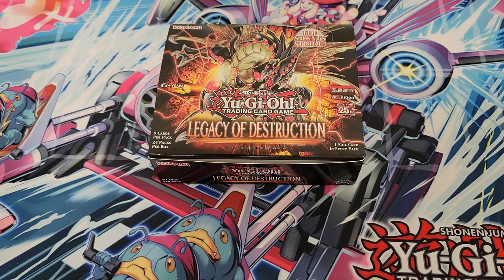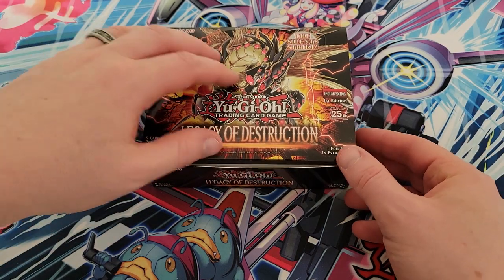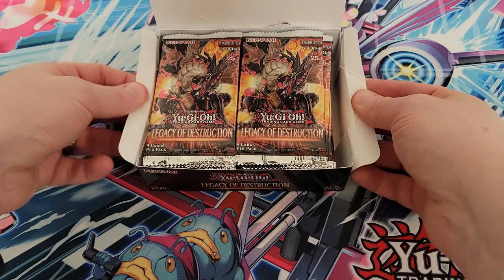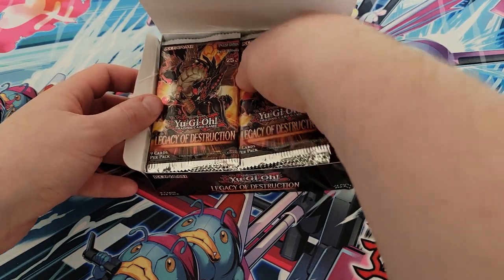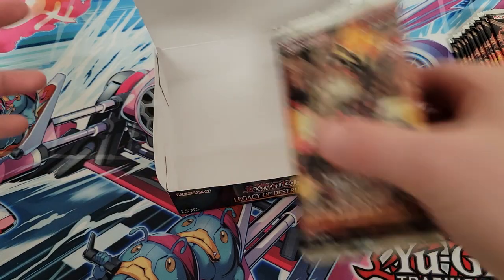Hey everyone, welcome back to the channel. Today we're going to be opening Legacy of Destruction, the latest booster set. It's a quarter century rare set. So we've got nine cards per pack, just one rare, super rare or better in each one. Got some guaranteed ultras, four of a box, and then two secret rares or better — if we get a quarter century, obviously.